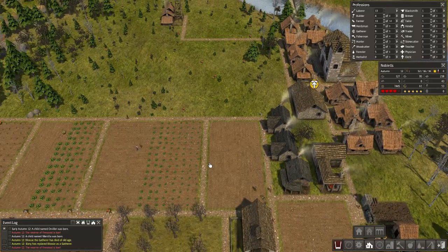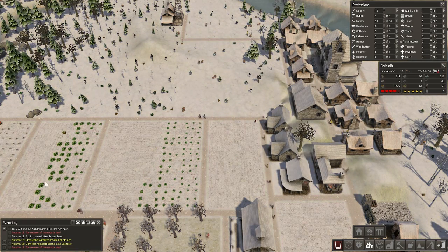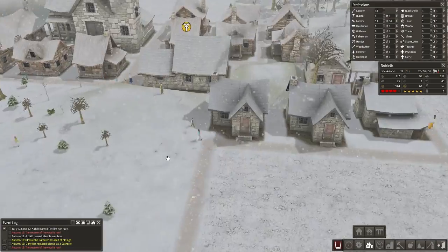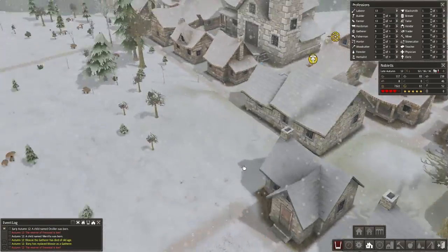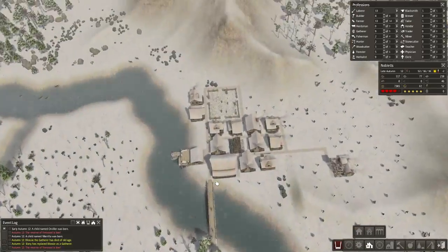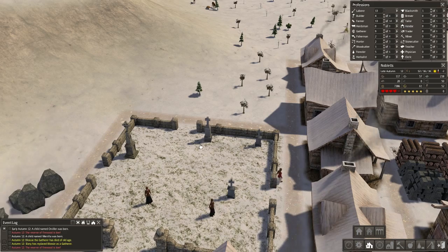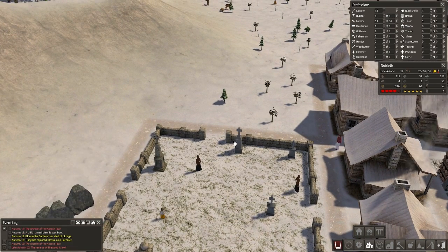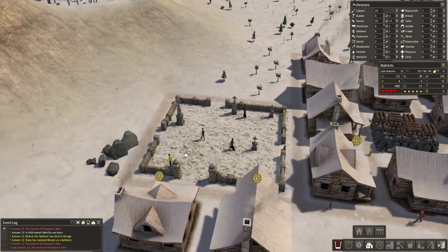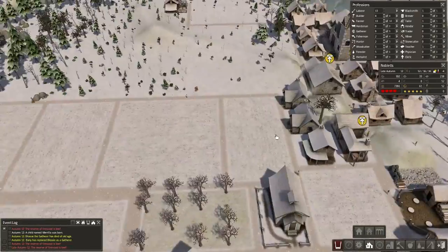Blossie the Gatherer — oh, Blossie! No! I'm sorry. That's so sad. Do you guys remember Blossie? I remember Blossie. She was a great lady. Sorry Blossie, rest in peace — we shall not forget you. That's sad. She got a grave though — this nice big tall one. I think these two were here before, so that's Blossie's grave there. This will forever be named Blossie's Cemetery. The final resting place. Forever. Actually, that's too dramatic — I'm gonna shut up.